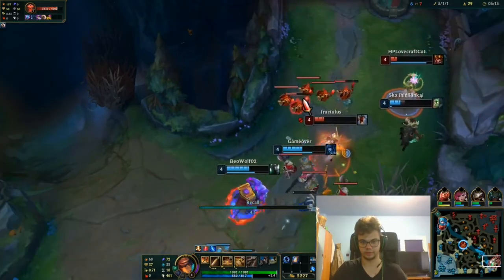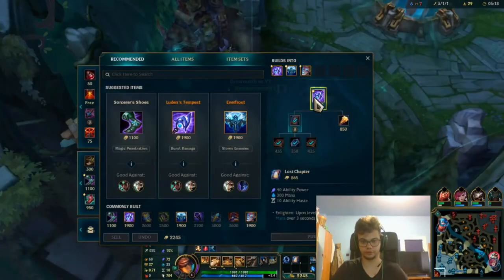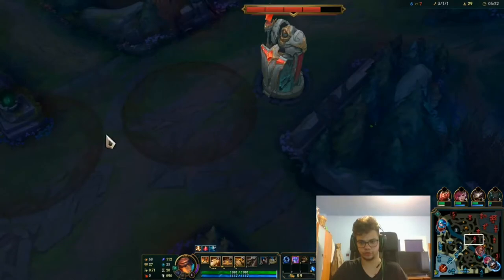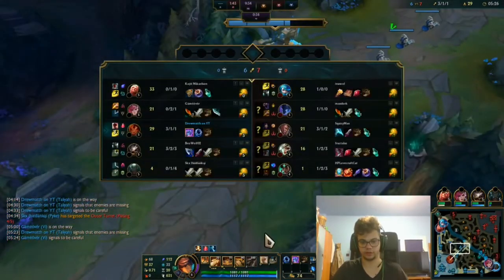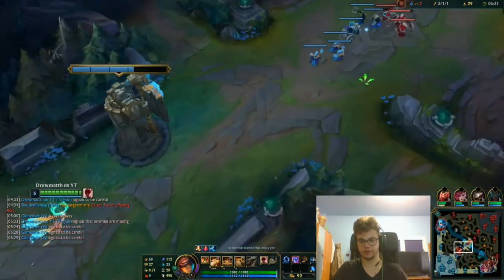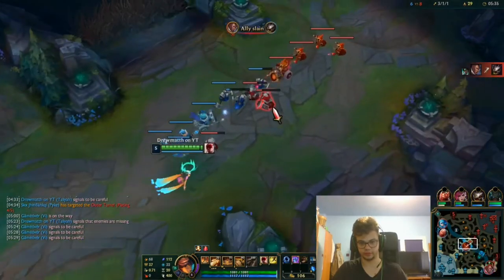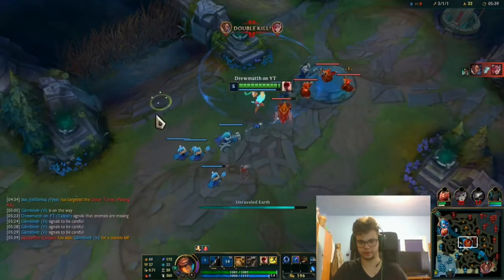Poor guys. Well, apparently everyone left. Because I'm against Illaoi I'm going to go for Luden's so that I can break his face with the kick into E. The magic pen helps a lot so this is going to be the burst. He didn't even go back though — you've seen him for like half a mile. Incredible.